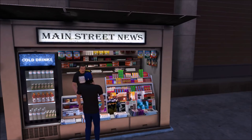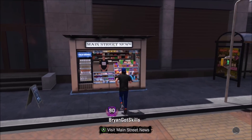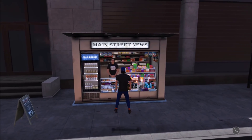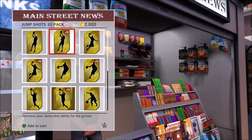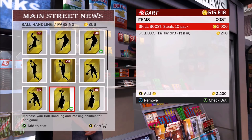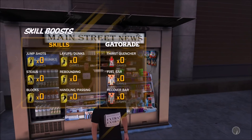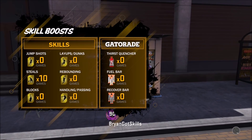It kind of froze for me here — I had to press B and then go back to it. Okay, click A after the cutscene, click Y for the skill boost, and there you go: jump shot, steals, dunks, layups, all that good stuff. Buy it, leave, and start adding it.